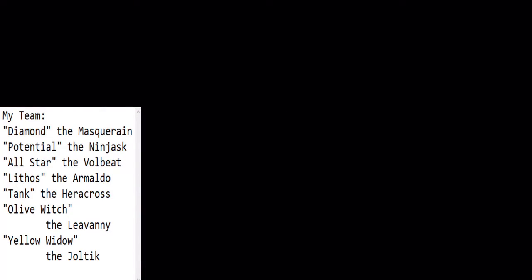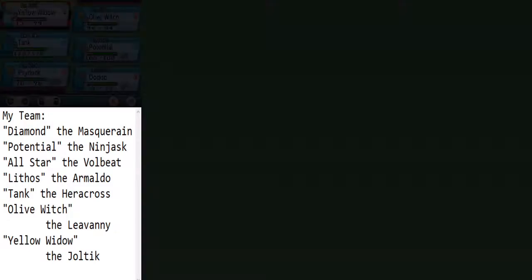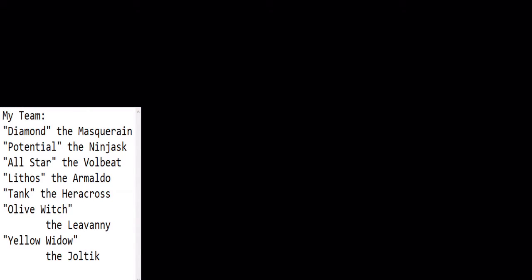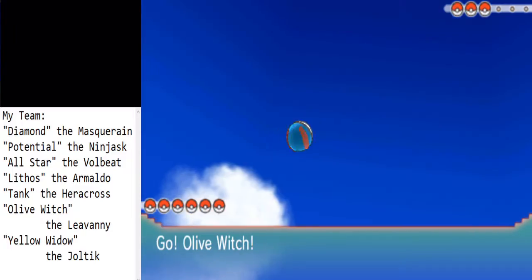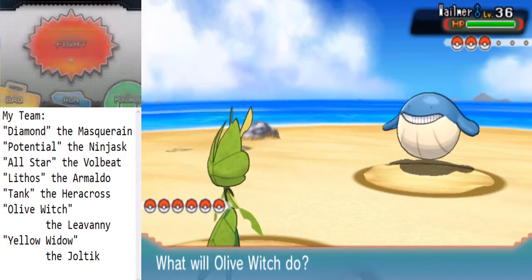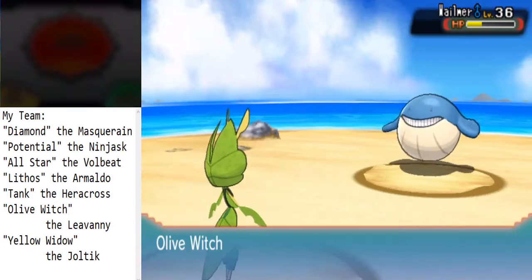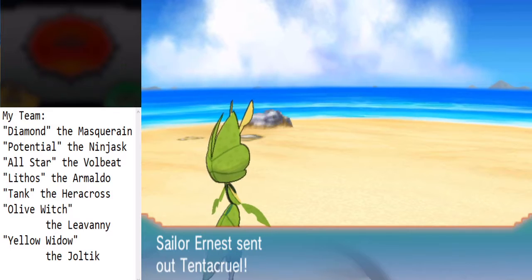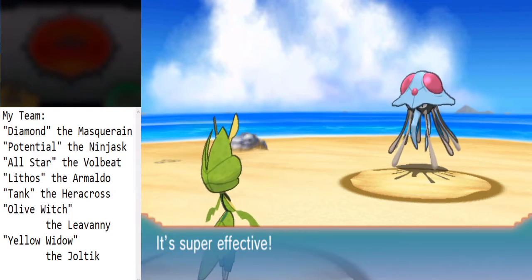Alright, swimmer stand. We have a sailor. Olive Witch is gonna be in front again for some time — brave the tough seas, apparently. I think I'll go for Razor Leaves against this thing. Still using that. Really hope this Pokémon learns something interesting.